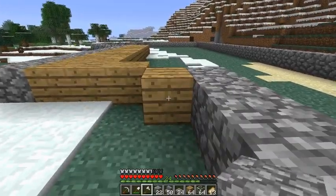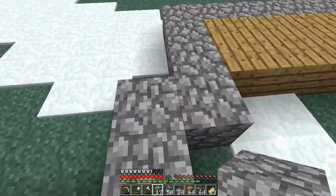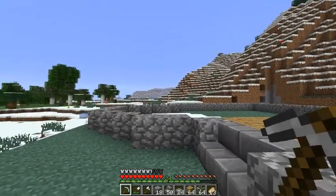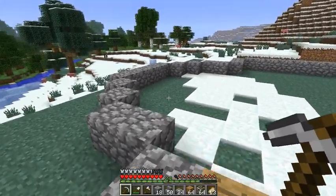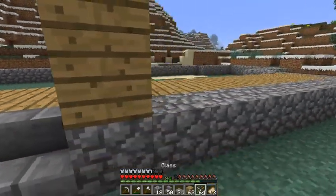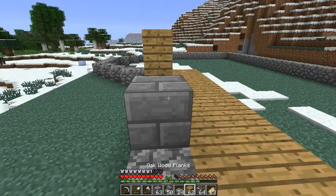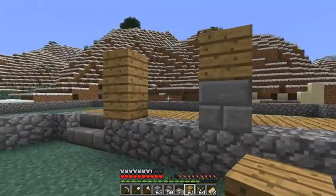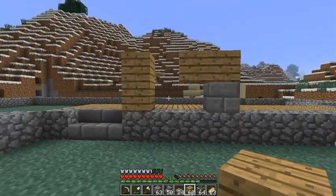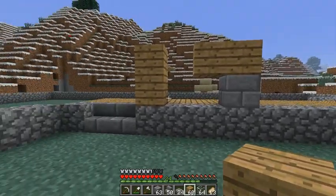I'm gonna run out of cobble real quick. Fortunately I don't need that much. There we go — alright, much better. Now we have a base, a base we can build from. We can start with the wood and go up, or we can start with stone brick and from there, wood. I think I'll go with that — it's more expensive but I think I like that a little better.